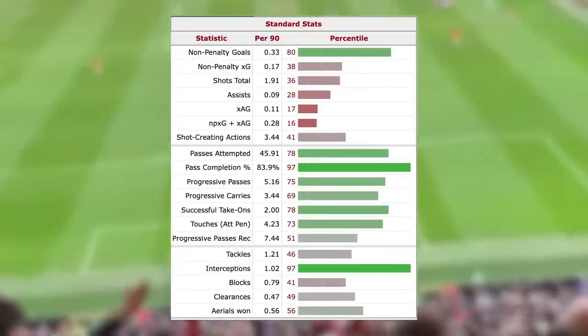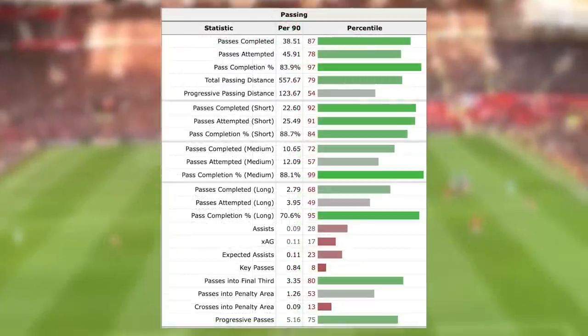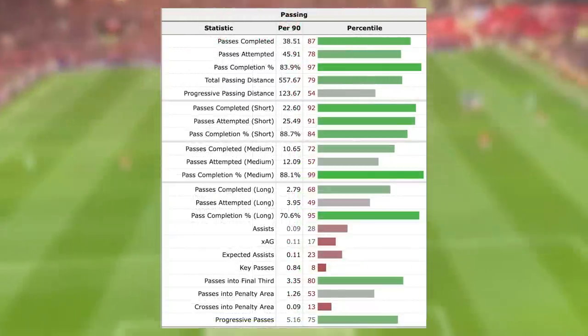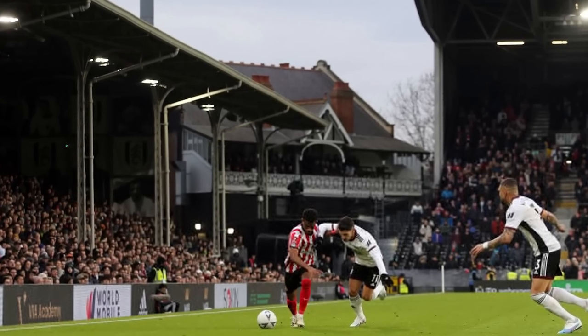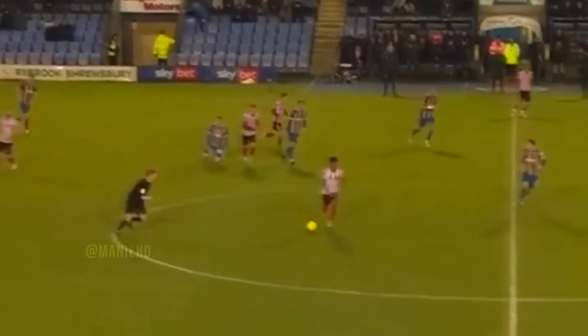Once you also factor in that he ranks in the 78th percentile for his successful take-ons, the 64th for his carries into the final third, and the 79th for his carries into the penalty area, you can see that Ahmad is a winger who can progress the ball forward in a variety of different ways — whether carrying the ball forward at speed when space is in front of him, elegantly taking on players in congested areas, or finding forward passes into players in the final third and in the box.